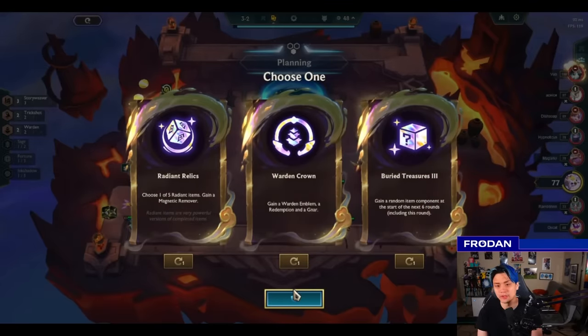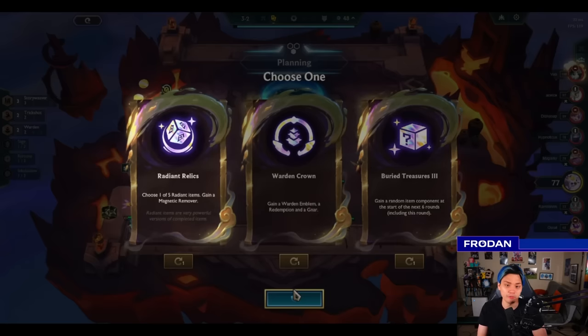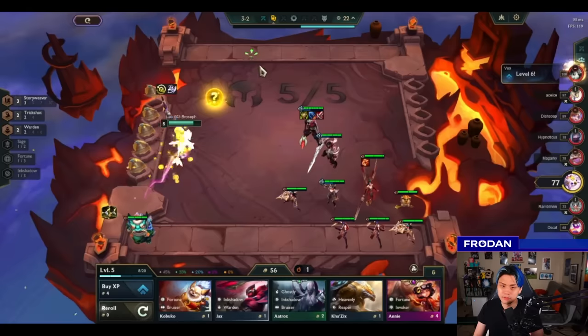Let's take a look at these augments: Radiant Relics, Warden Crown, and Buried Treasures. Warden Crown is okay — you can level up, play Gnar, and get a fourth Warden with Redemption. But I think it's okay, not great. Buried Treasures 3 is too slow — it's really good at 2-1 but stage 3 is the stage he wants to win. If he loses stage 3 and has to wait six rounds for full Prismatic value, he'll lose more HP than he wants to. Radiant Relics is always a safe pick — you can always take a generic Radiant item. He holds on to Radiant Relics, then rolls and gets Jewel Lotus versus Accomplice. Accomplice is incredible: the support gloves are really strong and you get 8 gold, so it's a double whammy of more econ and powerful support items like Aegis, Locket, and Zeke's.